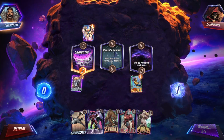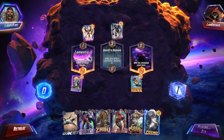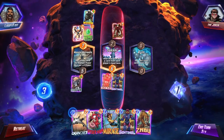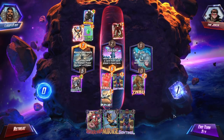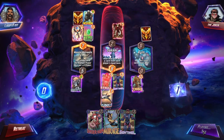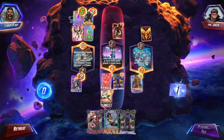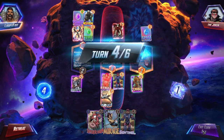Using cards like Mirage can also create some spicy interactions. Taking some of your opponent's cards and using those against them is kind of crazy. Quinjet's going to be reducing the cost of those cards, but Mirage is going to be increasing the power of them. It's just a really awesome deck. If you haven't tried out this deck utilizing Nick Fury, Zabu, Quinjet, and Devil Dinosaur, you really gotta try it out — it's super fun.